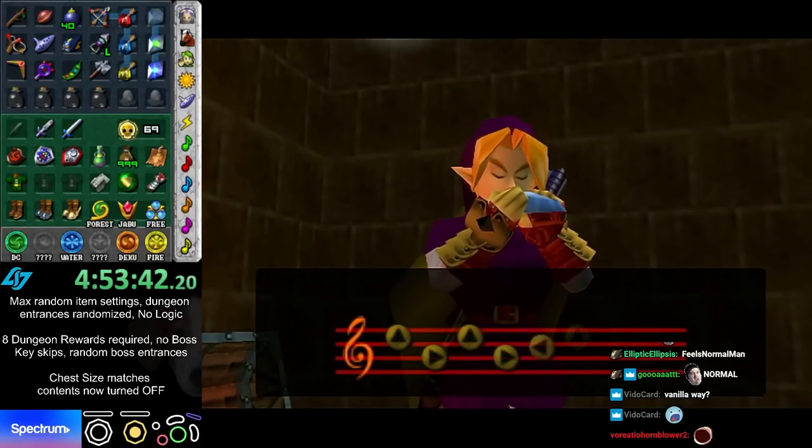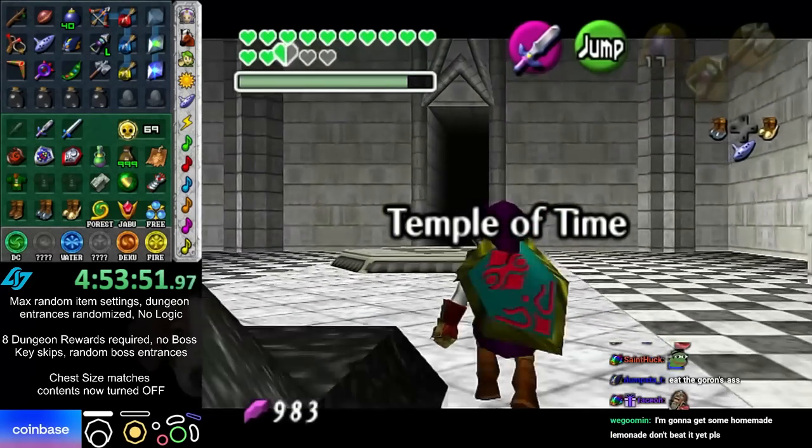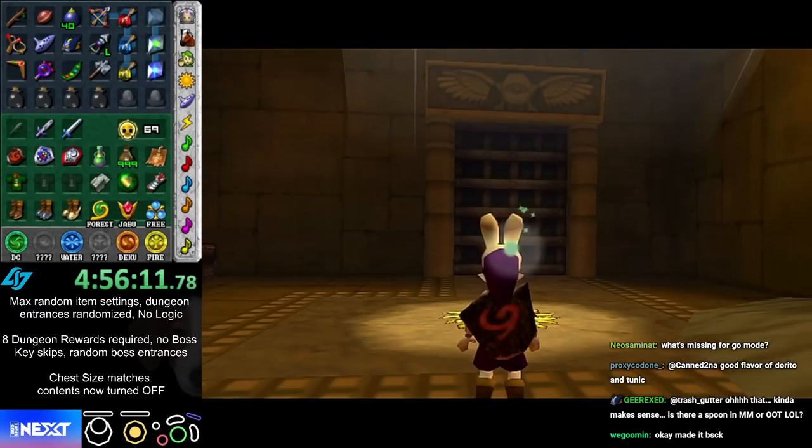Can I get the snipe? Nice! Of all the dungeon boss combinations, it had to be Spirit Temple having Baronade. What's missing for Goma — technically nothing, but I have to do something dumb.